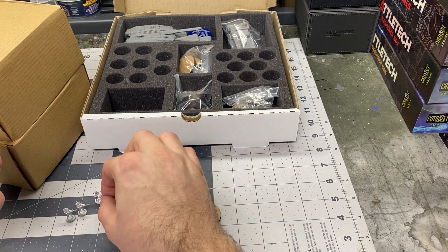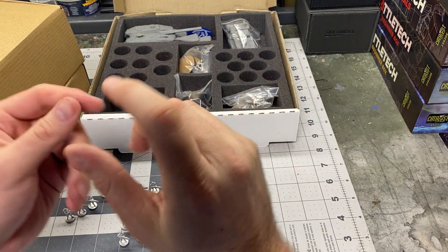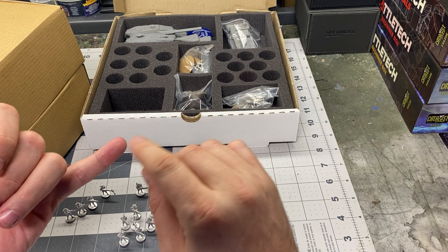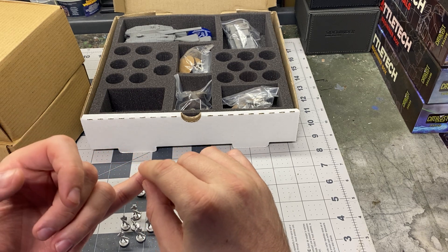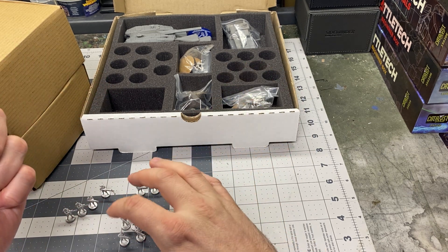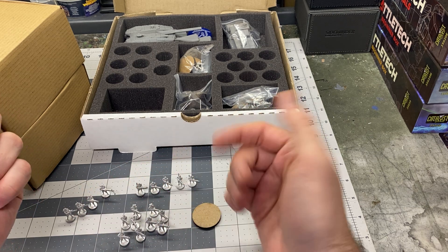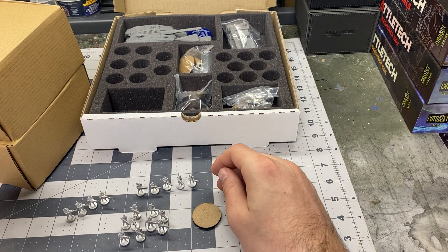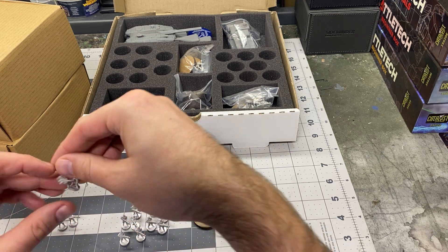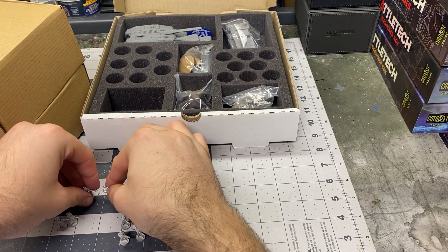When I got these guys, a couple of them were kind of folded over at the ankle, and all I did was gently bend them back into place — which is something you can't really do with resin or plastic. So it looks like you get nine regular guys, five guys with RPGs, and two guys with these longer SAW squad automatic type weapons.